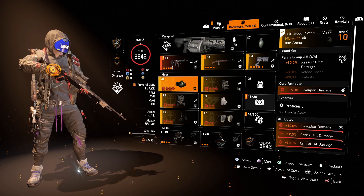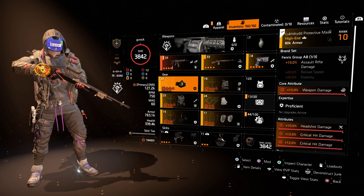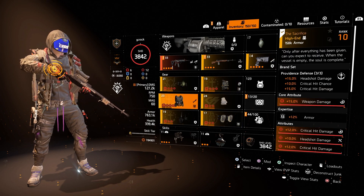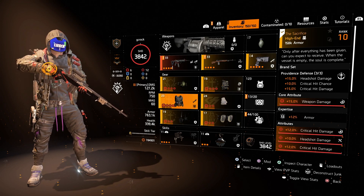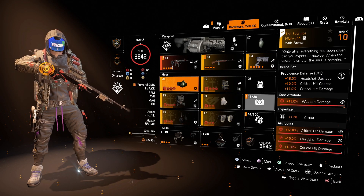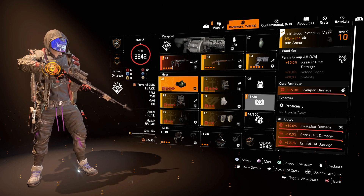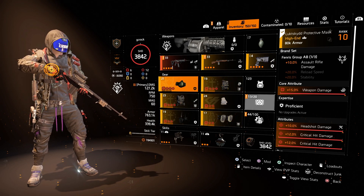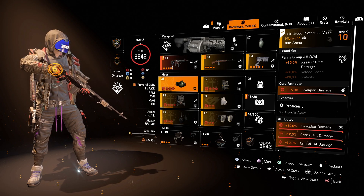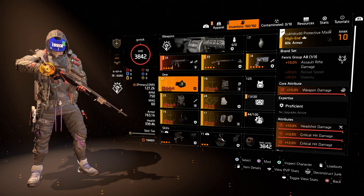Next we have brand sets. There are loads of different brand sets in the game, and on this build I'm using four: Fenris, Providence, Grupo Sombra and Overlord. Each brand set comes with special perks depending on how many pieces you have on your build. With one piece of Fenris I get 10% assault rifle damage. Two pieces would give 20% reload speed and three pieces 20% stability — but those are greyed out because I've only got one piece, so I'm not activating those bonuses.